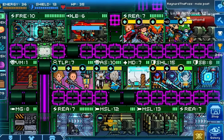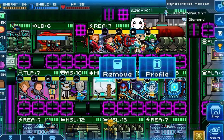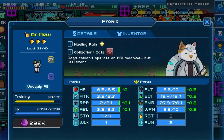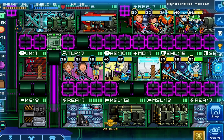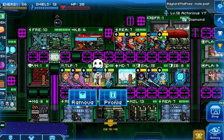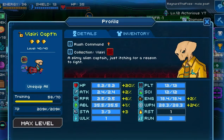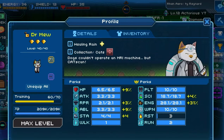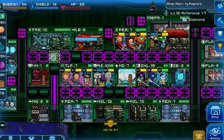Prestige is when you combine two level 40 crew of the same rarity to make another crew with a higher rarity. For example, as you can see in the clip playing right now, I have Dr Mew and Vasari Captain, both 3-star crews, and when I combine them together in a bedroom, they will create one 4-star rarity crew, which will be Ork.